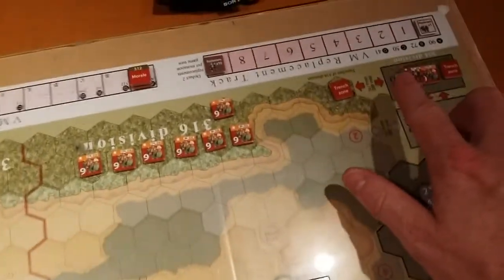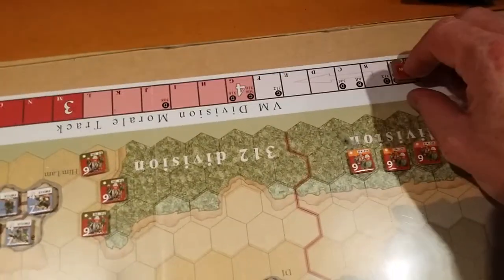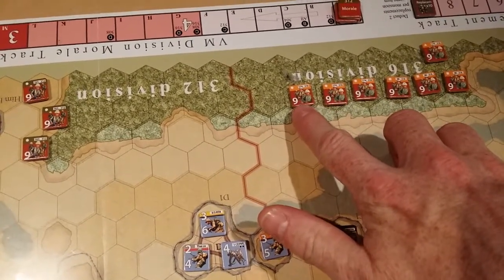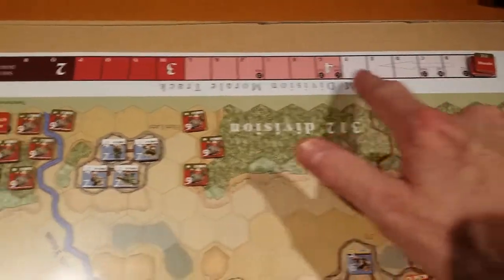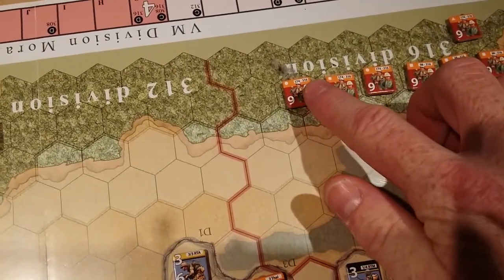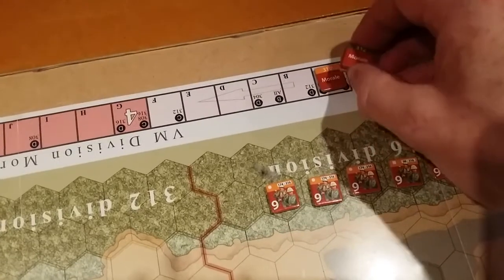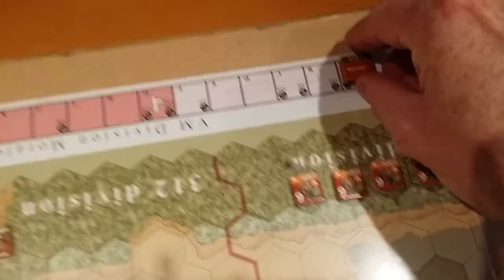The Viet Minh keep track of their replacements. Each division has a specific morale, so all of these units have just a combat strength, and the morale factor is actually determined by this track here. For the 316th division, we're currently at 5 morale, which is the maximum at game start.